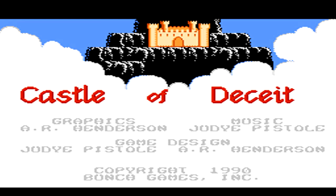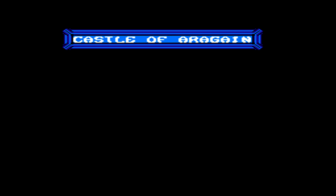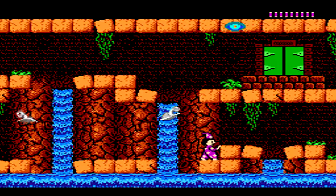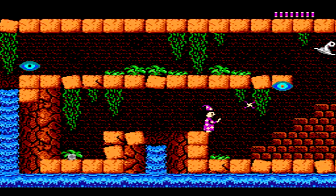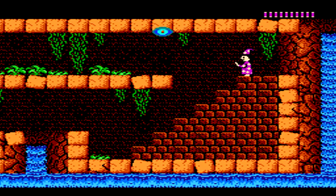The game starts off with a pretty basic title screen. Once you press start, you'll get your opening story before the first level begins. The Castle of Aragain is our first level, and we start off as this wonderful wizard character, making our way over to the right side. You'll have your jump button and your attack button, and as you attack, you'll notice that it comes out in a wave-like pattern.